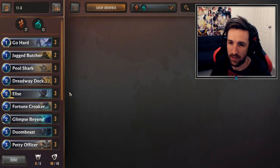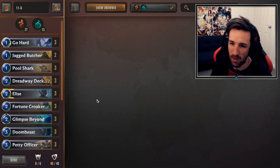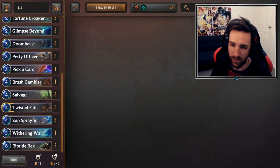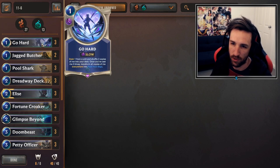Three Dreadway Deckhand. Three Pool Shark for more aggressive card draw. In some matchups you can play this on turn 1 or 2. Against more aggressive matchups, you can play Pool Shark on curve because sometimes you'll hit Fortune Croker on turn 2 as well and just find something playable off the draw. And if you find something really expensive and you don't get to play it, that's fine — you're one step closer towards Go Hard.